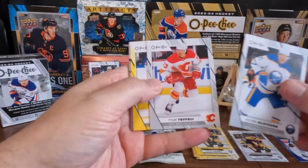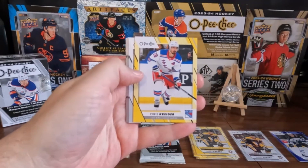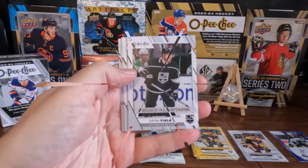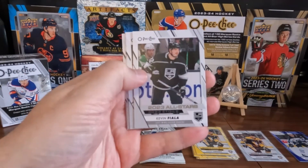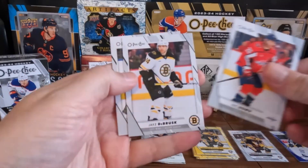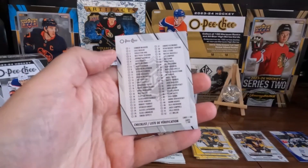We got some nice base. We got Chris Kreider on the yellow. We got a Kevin Fiela on the All-Stars. And some base. Checklist.